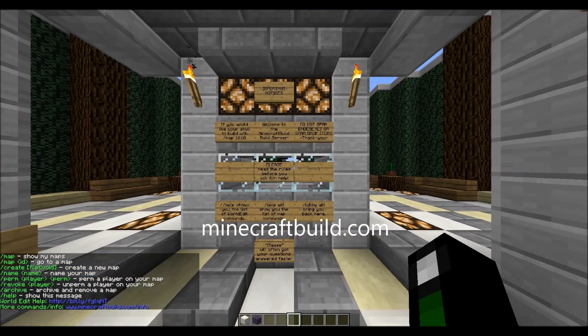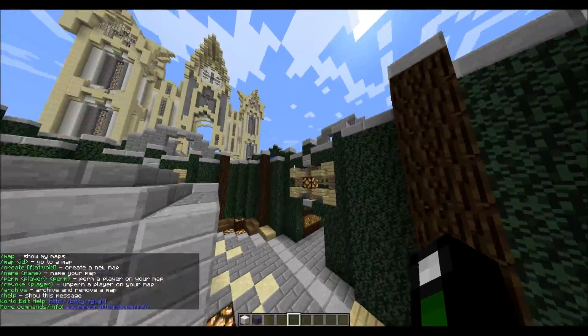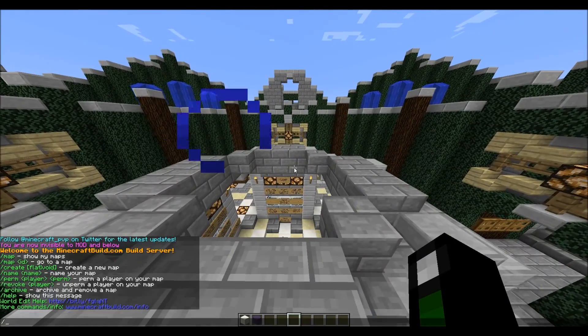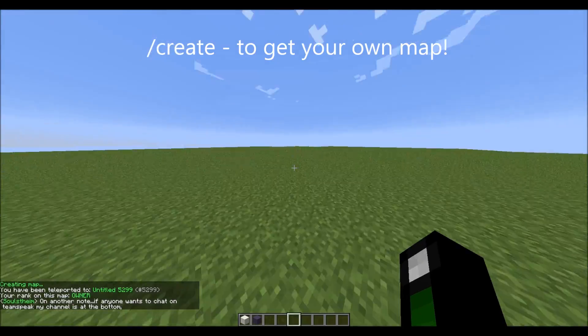The IP will be in the description. It is just a pure build server. So when you log on to the server, you'll be taken to a spawn. It may or may not look like this. But what you're going to want to do at the start when you join is /create — create your own map.